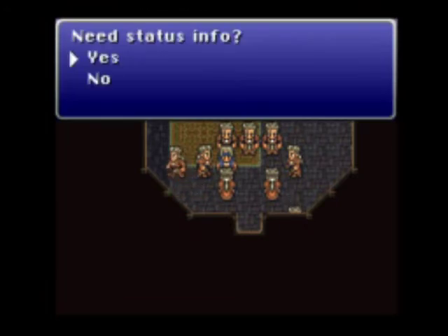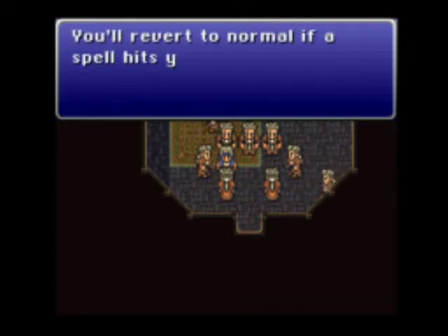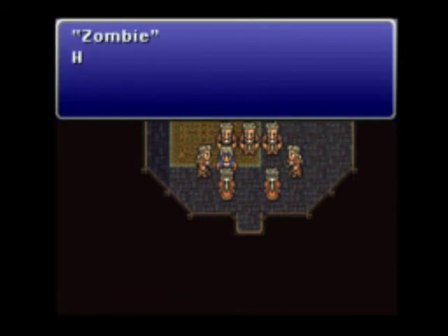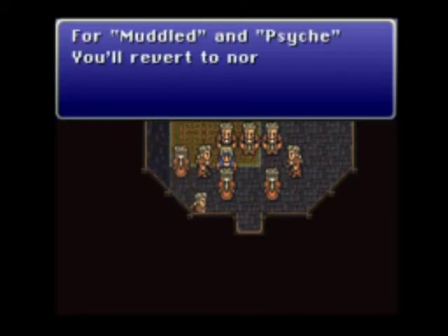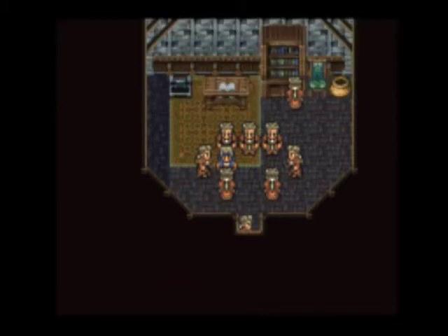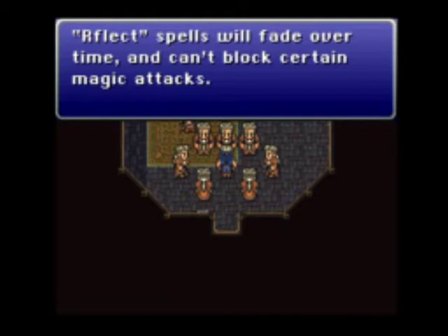We're going into more status info. Clear — enemies can't strike you, but you're an easy target for spells. Imp — lose your spells and commands. Zombie — your HP drops to zero and you attack party members; use revivify to reverse. For muddled and psych, you'll revert to normal when struck by a weapon. A three-way attack indicates a fire, ice, or lightning attack.